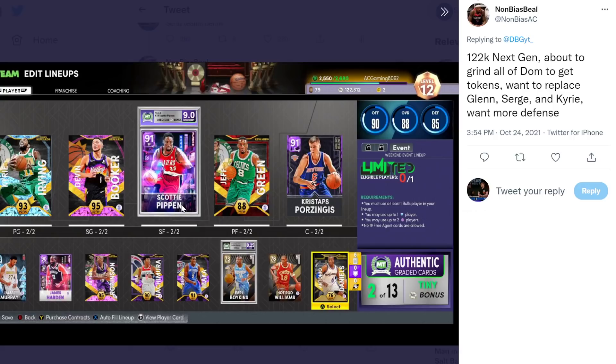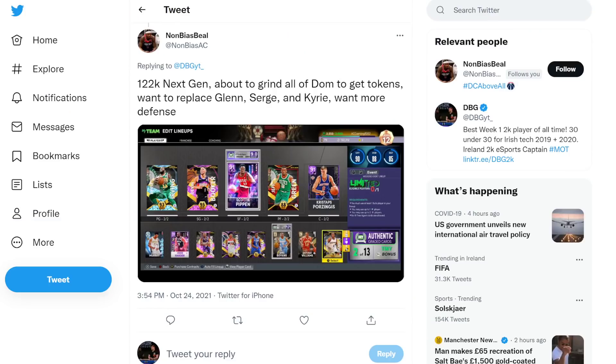Scotty's pretty good. Once you get the tokens for completing Dom, I would put Money Mitch - sorry, not Money Mitch - Chris Mullin in for Rui Hachimura. Go Jamal Murray, James Harden, Chris Mullin - because Mullin can guard secondary ball handlers. Suggs can as well, since he's 84 lateral. But Jamal Murray can't really guard anybody, so you need two defenders at those positions. Push Glenn Robinson up to the four. Other than that, not a bad team - very similar to the last team. I'll go 7 out of 10.